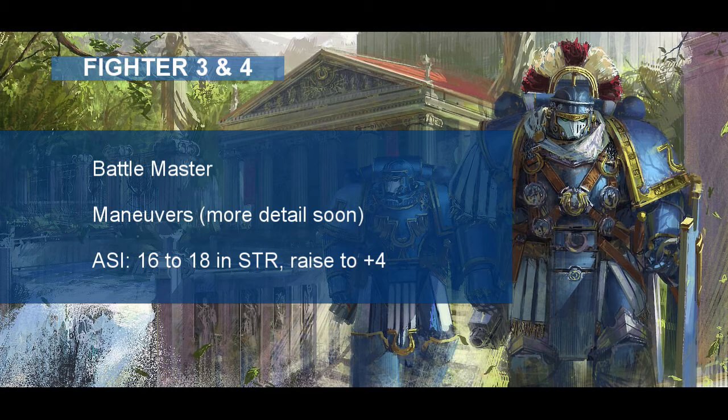At Fighter level 4, the Ultramarine gets an ability score improvement. Put 2 points into strength, raising it from 16 to 18 and the modifier from plus 3 to plus 4. This will make the Ultramarine deadlier with his sword, but our bow will only be weaker for a couple of levels.